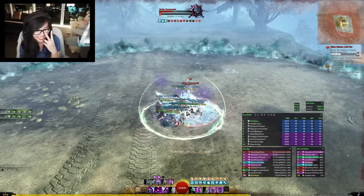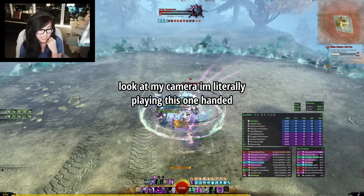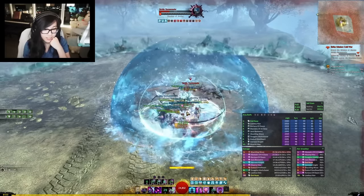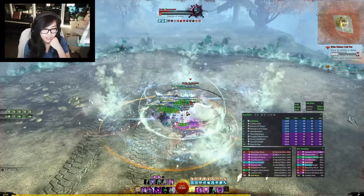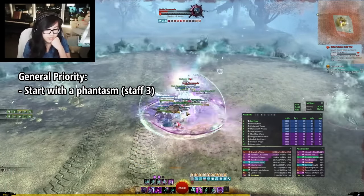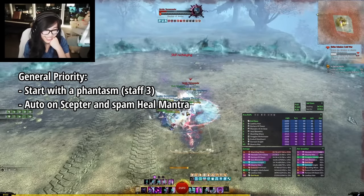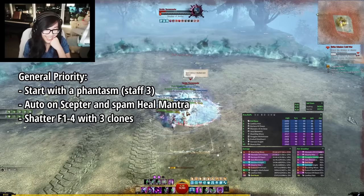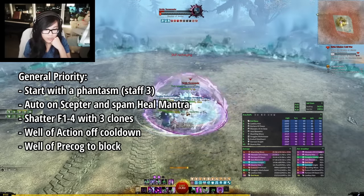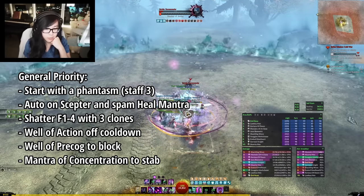Now let's talk about the rotation, and seriously, it's super easy. You can honestly just spam your skills off cooldown and you'll get pretty far. But there is a gentle priority of skill usage I would recommend. In general, you want to start the fight by using a Phantasm skill so you can provide group-wide Quickness or Alacrity. After that, keep generating clones with Scepter auto-attack and Mantra of Recovery so you can keep shattering with 3 clones each. Then use Well of Action off cooldown to maintain Might, Well of Precognition before any blockable attacks, and Mantra of Concentration before any knockbacks.